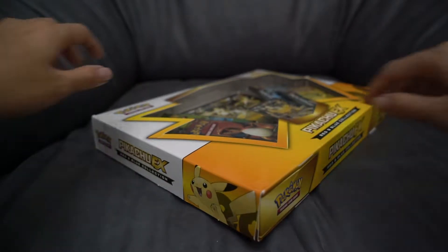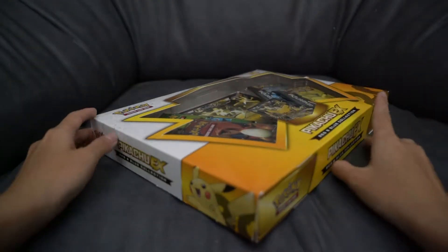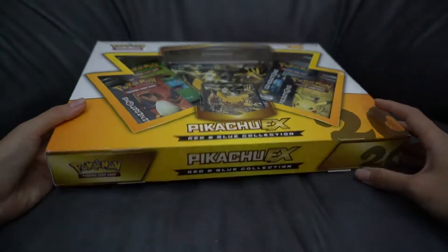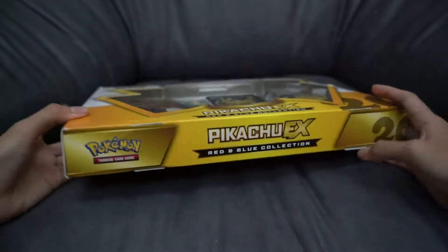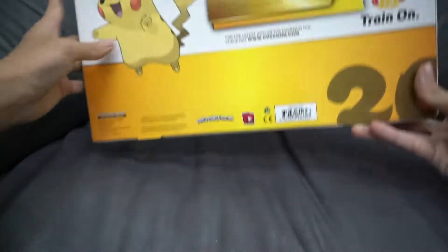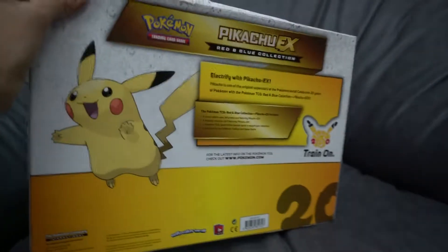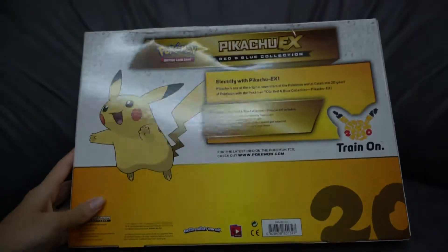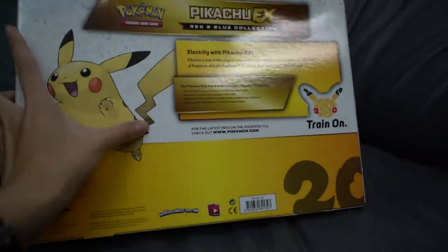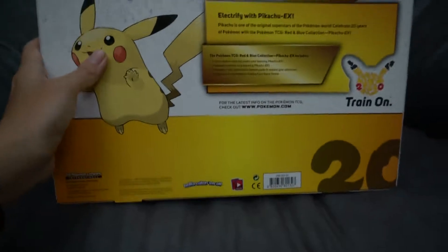I'm going to be unboxing the Pikachu EX Red and Blue collection box. It came in a damaged box, but looks good — okay, not really. This is the 20th edition and it comes with a Pikachu card. I'm stoked.